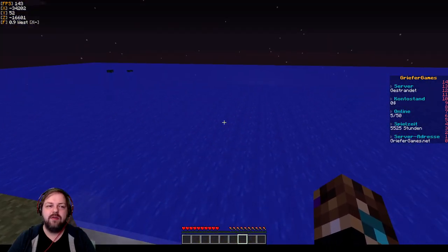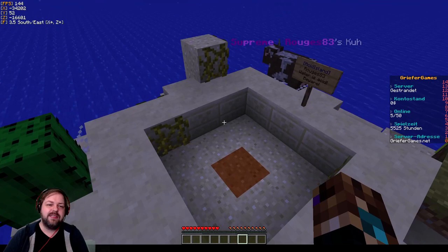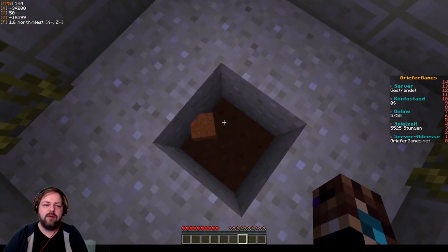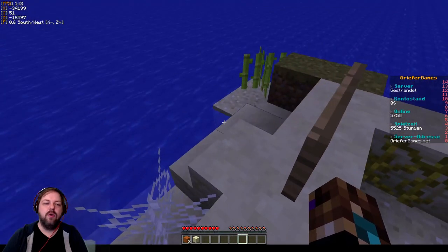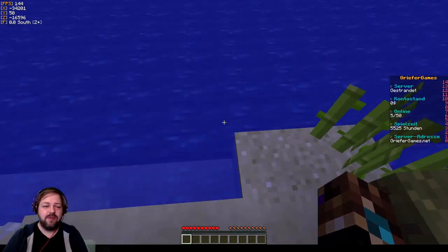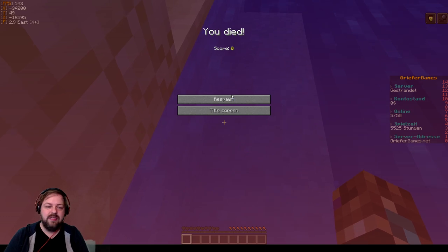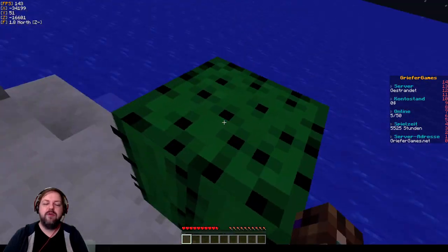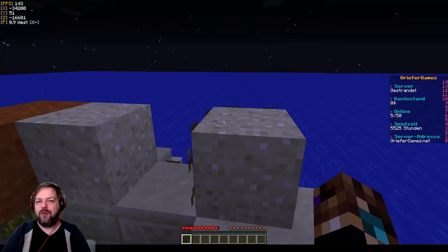Die gilt es immer weiter auszubauen. Ähnlich wie beim Draft Stream, wo man auf der kleinen Plattform war und immer weiter ausbauen musste – nur dass ihr hier auf einer Insel seid. Ihr könnt hier zum Beispiel einen Block abbauen, der gehört euch. Und dann kann man sich hier unter die Erde buddeln, muss aber aufpassen – ganz schnell hat man das Problem, dass man nicht mehr rauskommt. Und sobald ihr ins Wasser geht... das Wasser ist tatsächlich Säure: sobald ich reingehe, bin ich sofort tot. Dann jointe ich wieder auf meine Insel und kann von vorne anfangen. Und so baut man sich hier vorwärts, erarbeitet sich die einzelnen Items und baut die Insel aus.